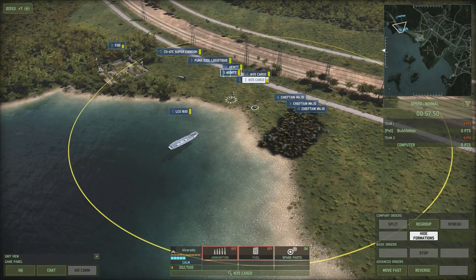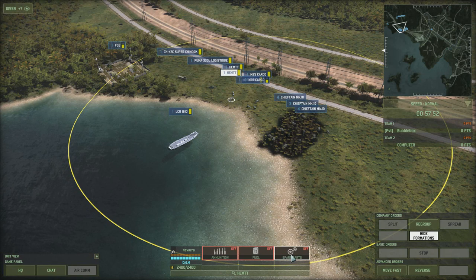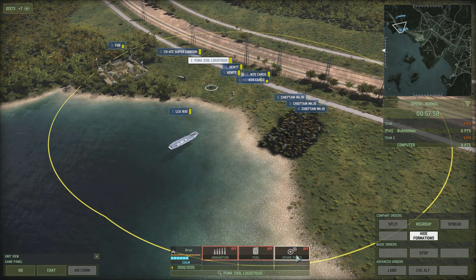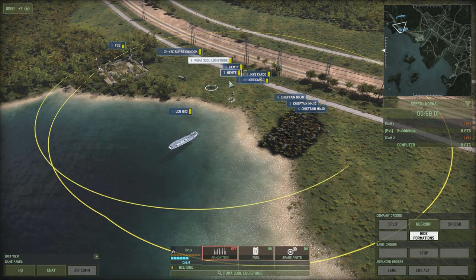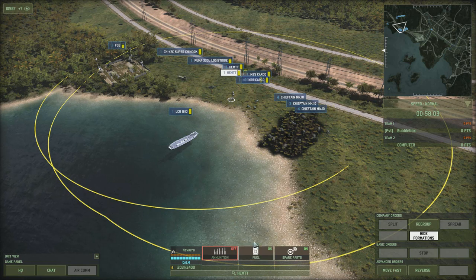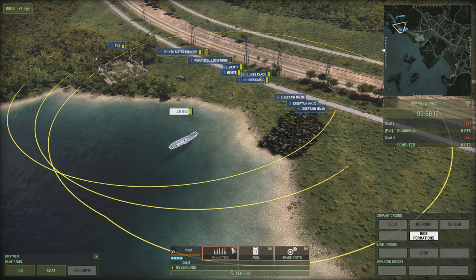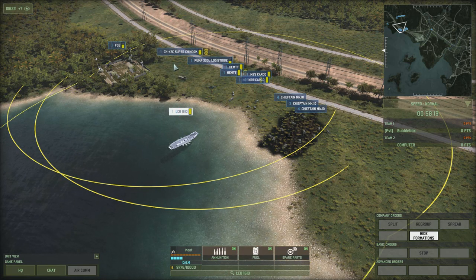Supply units can resupply each other and can also get supplies from the forward operating base. The supply chain goes in the following order: the FOB can supply ships; the FOB and ships can supply supply helicopters; and the FOB, ships, and supply helicopters can supply supply trucks. So the order is: FOB → supply ship → supply helicopter → supply truck.